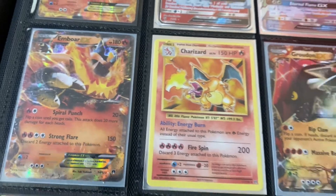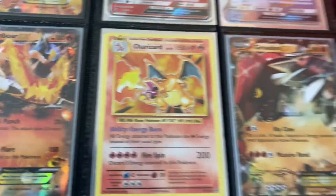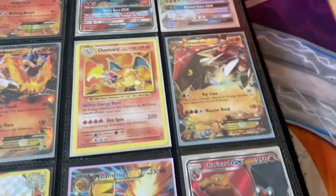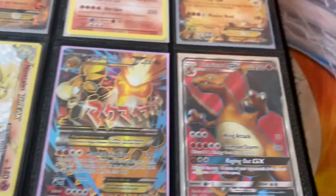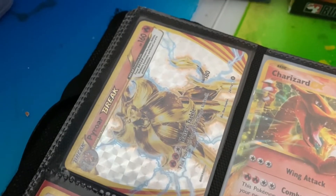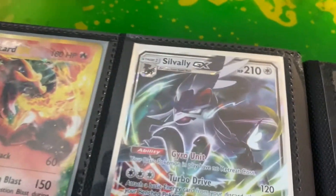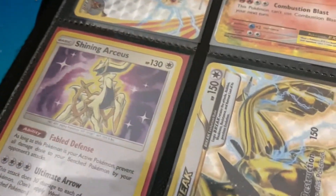If you get it a PSA 10, I think it's $5,000 plus. So I would maybe be getting that PSA 10 graded and I'll tell you guys when I do that. Groudon EX, Ninetales Break, Mega Kangaskhan EX, Charizard GX, Pyroar GX Break, Charizard EX, Silvally GX, Shiny Arceus.